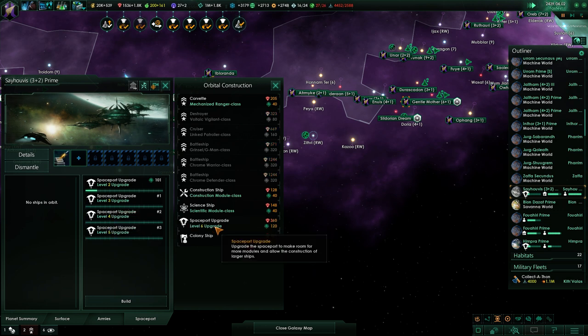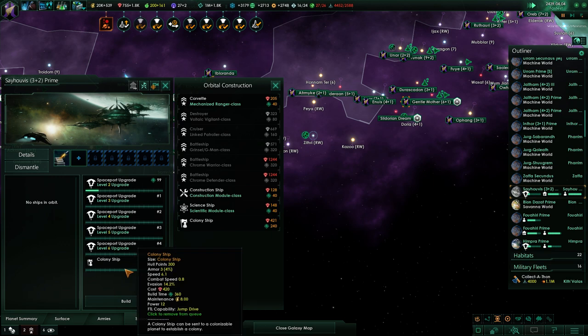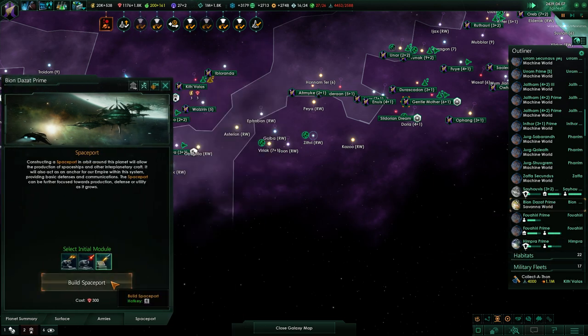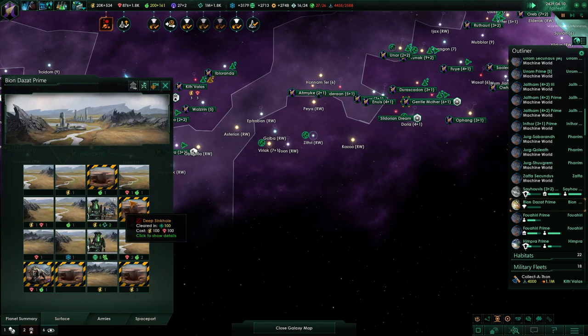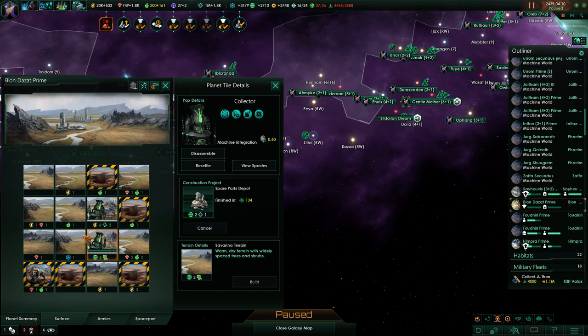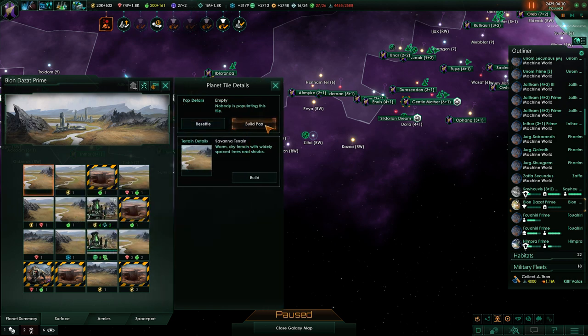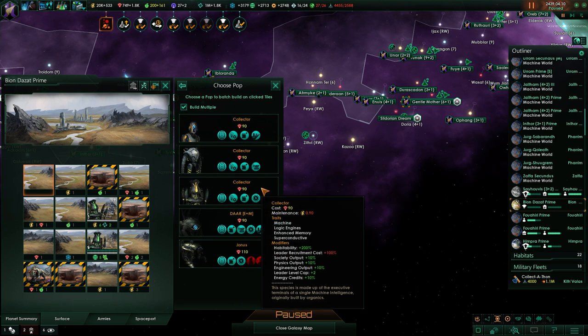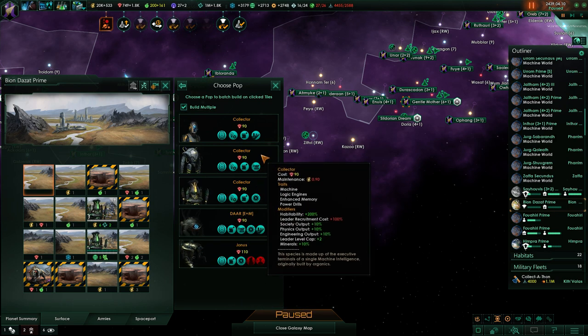Planetary surface settlement established - okay, no colony ship needed. Bion Desert Prime is going to gain a spaceport. I'm going to put spare parts on there and then build pops. This one looks like another mineral planet to me.